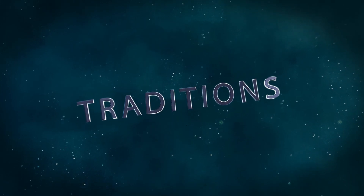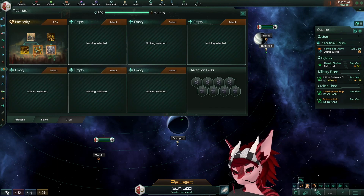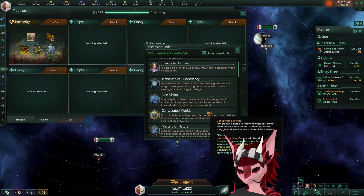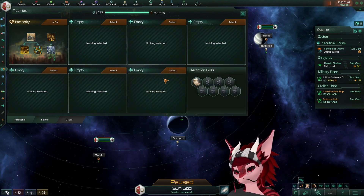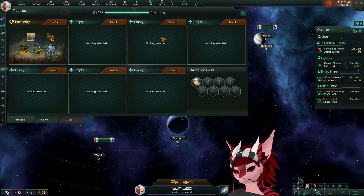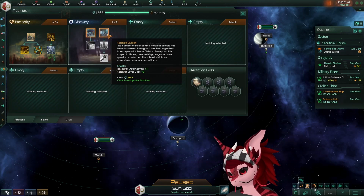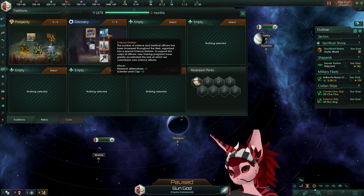For our traditions, we want to start off by going Prosperity, picking the point on the right for build cost reduction, then going to the left for specialist resource output. Finishing the tree, we pick our first ascension perk — in this case I like going Executive Vigor, to activate both energy subsidies and mining subsidies at the same time. After this, we dip a bit into Discovery to select the point to the right, which lets us have more research alternatives.